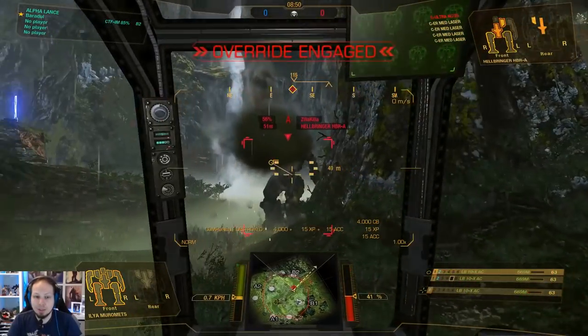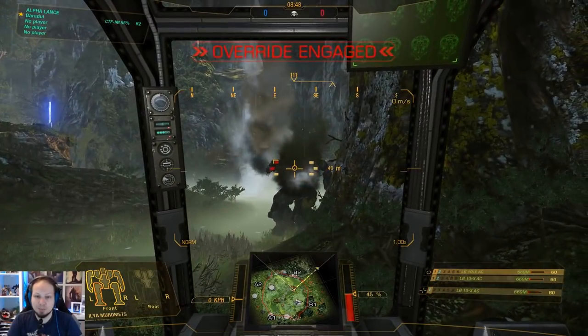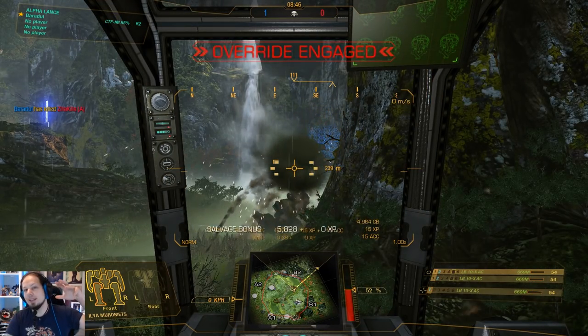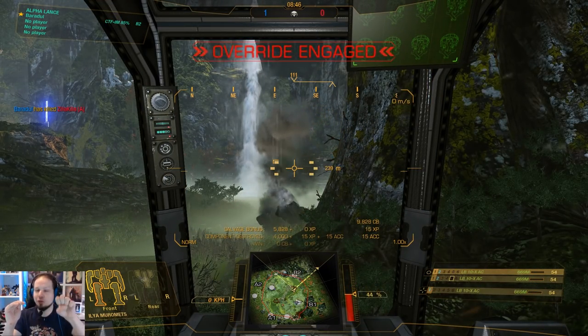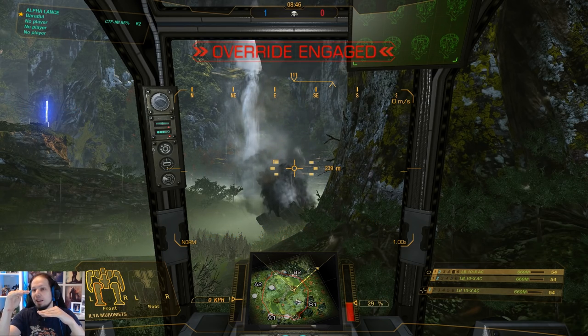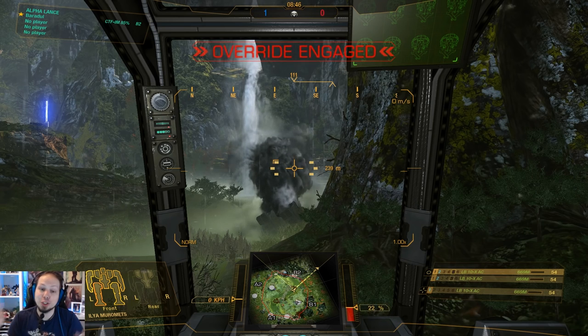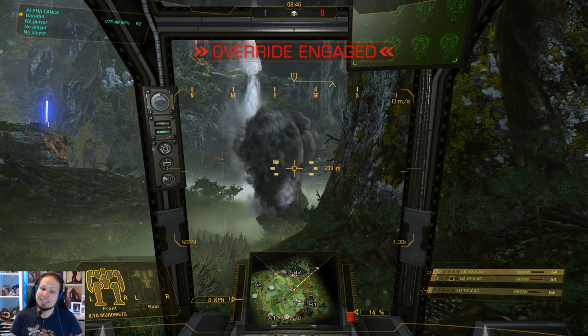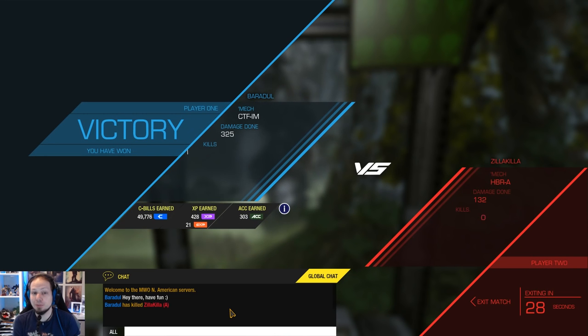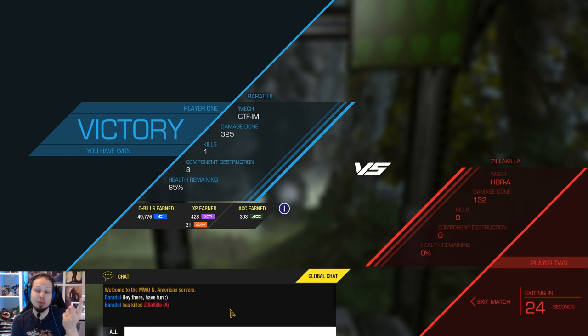Now it's time — he shut down! He shut down because I destroyed his side torso: his heat threshold went down below his current heat and that made him shut down. Unfortunate — I'm sorry for that but sometimes that's how it goes. It's always good if you can get the first shot out — that gives you a big advantage, and in a scenario where you can get behind the enemy even more so.